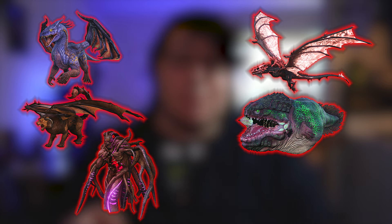This is a pretty useful item, so you can only get it from any of these bosses on alpha difficulty: Dragon, Manticore, Rockwell, Crystal Wyvern Queen, Motor Master of the Ocean, and the Forest Titan.